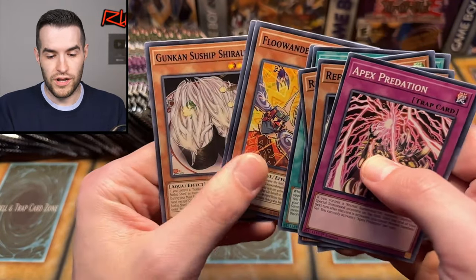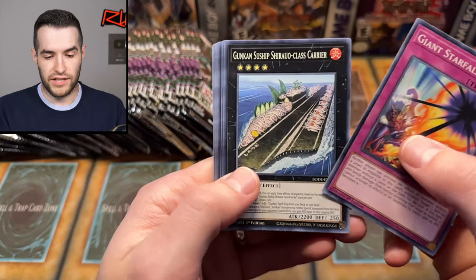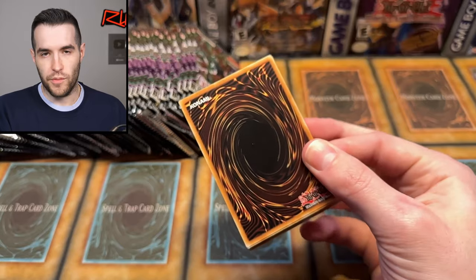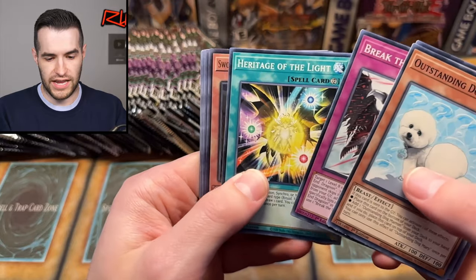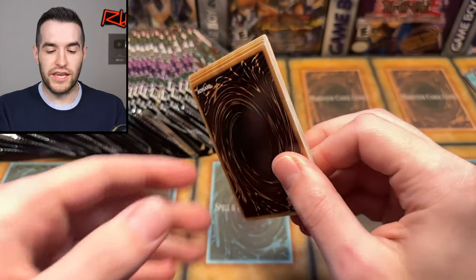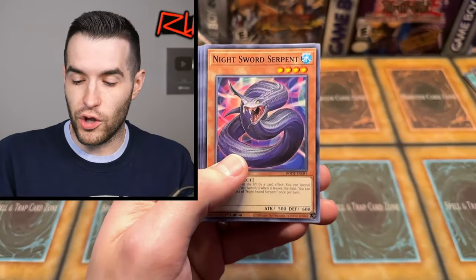We got Danger Disturbance Disorder and Gungansu. These do not want to slide — they're just sticking to each other. Giant Starfall, Break the Destiny, Heritage of the Light, and Reptilian Ramifications. The ramifications are grave for you not pulling the Starlight Stratos. Elemental Hero Stratos, Outstanding Dog Mary, Break the Destiny, Heritage of the Light, and Sword Soul Strategies — Long Yan. Full Sword Soul deck after this video is what you guys are going to be able to win. Whenever I'm recording like this, I'm always checking my audio, but for some reason I just didn't — I saw it was muted and just kept going.